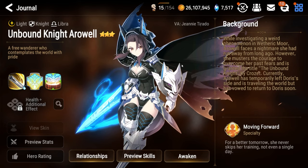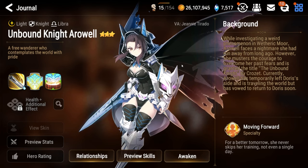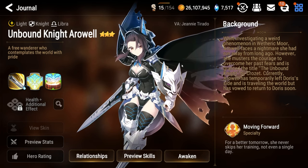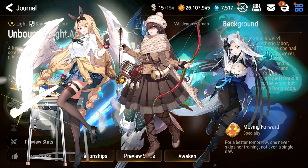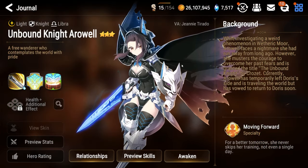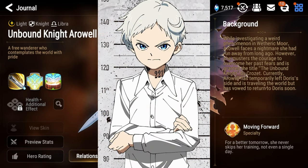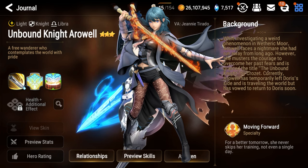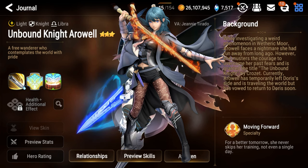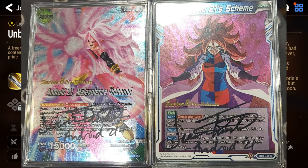As a bit of trivia before moving on to the skills section, in the English dub of Epic 7, Arwell as well as Unbound Knight Arwell are voiced by the amazing Genie Tirado. You can also hear her as the voice of both versions of Rose, Nemunas, and the fan favorite Peira. She also voices other characters in various anime and games, such as Norman from The Promised Neverland, Byleth — at least the female counterpart — from Fire Emblem Three Houses and Super Smash Bros. Ultimate, and my personal favorite, Android 21 from the Dragon Ball franchise.